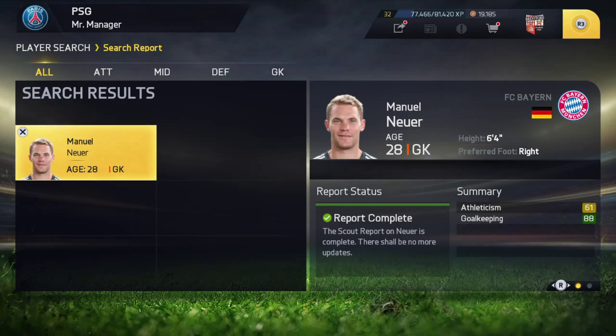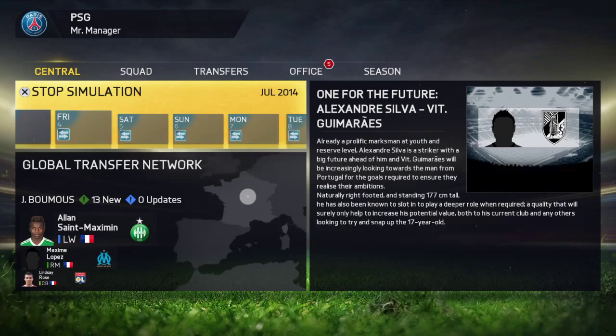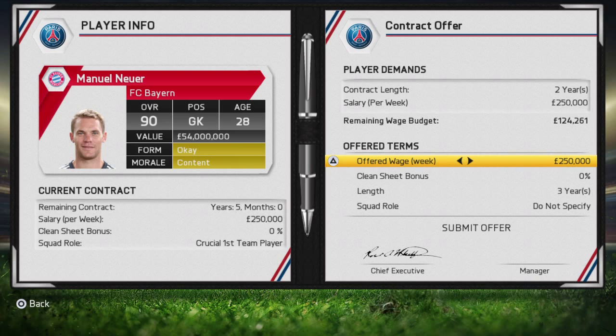So what you do is go out to the main menu bit, just simulate until they've accepted. Then offer him a crap wage — do 20% less. Leave the years in, the clean sheet bonus, and then go to squad role as sporadic first team player. Just submit the offer, come back, simulate again.